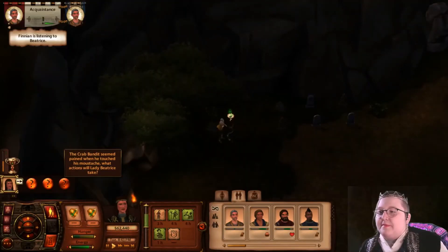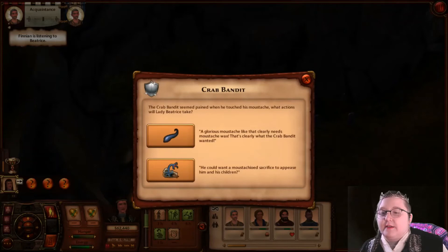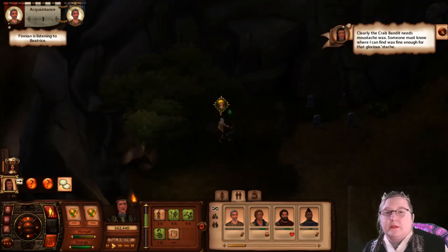Let's just start from the outside. The crab bandit seemed pained when he touched his moustache — what actions will Lady Beatrice take? A glorious moustache like that clearly needs moustache wax. That's clearly what the crab bandit wanted. Or he could want a moustachioed sacrifice to appease him and his children — don't think that's it. We're gonna get him some moustache wax.